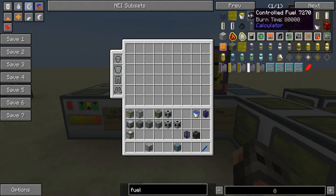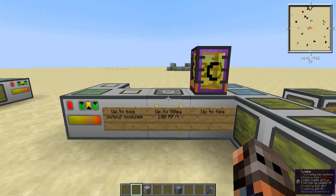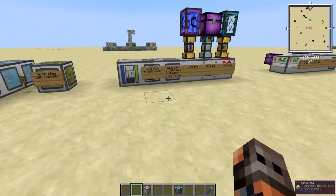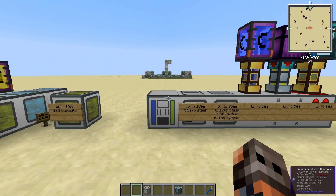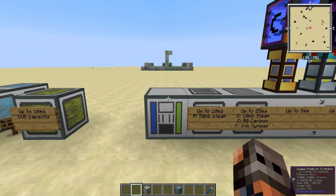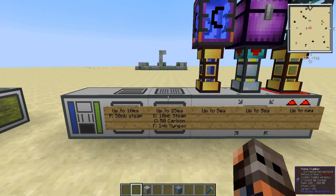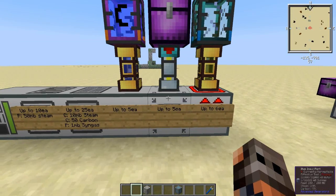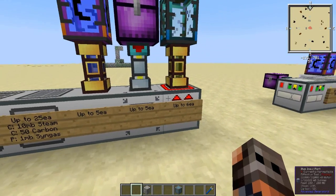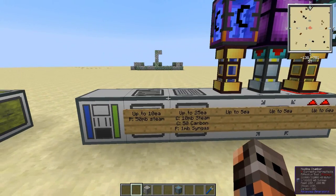There's supposed to be a tooltip in NEI if you hold shift, but I'm not sure if that works. Either way, moving right along — we'll go to the syngas producer setup, which consists of the syngas producer controller, a heating chamber, a mixing chamber, a fluid item input or intake, and then a fluid output which is the syngas.